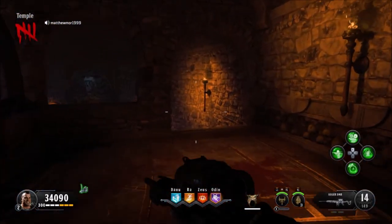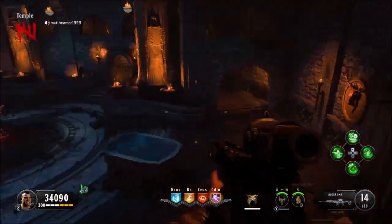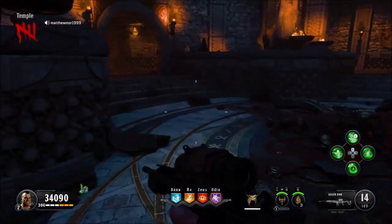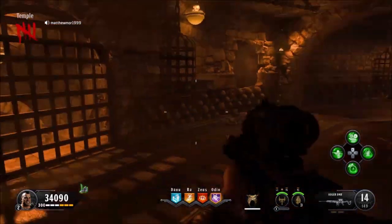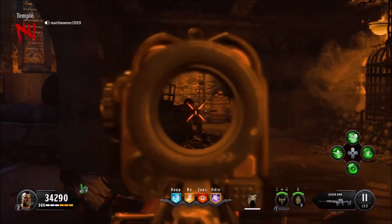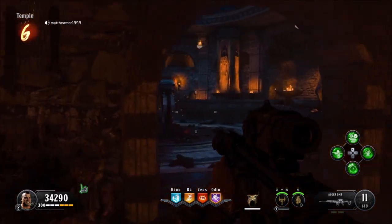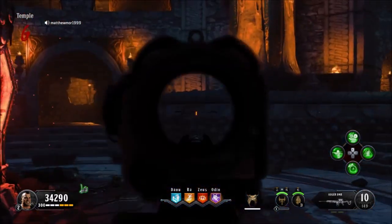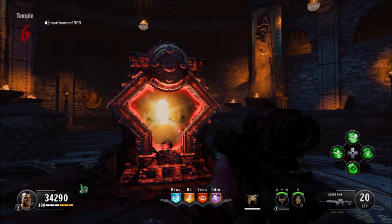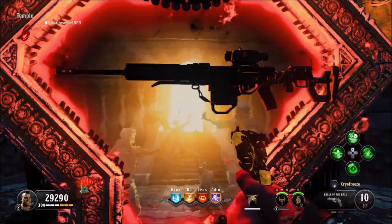What is up guys, it's Matt from the School Busters and today we're doing another Pack-a-Punch weapon. So this one is the Ogre DMR — this is like the semi-sniper slash assault rifle. I think it might be a semi-automatic sniper. So I'm going to Pack-a-Punch this.